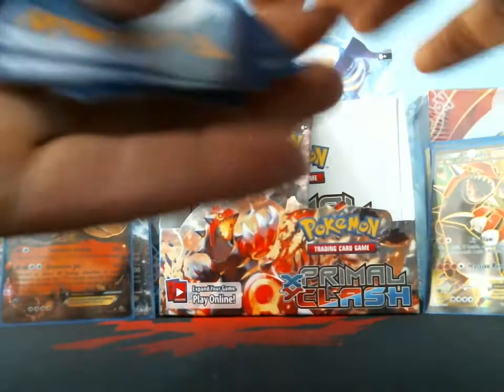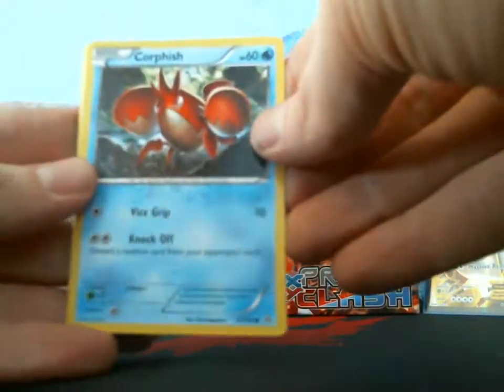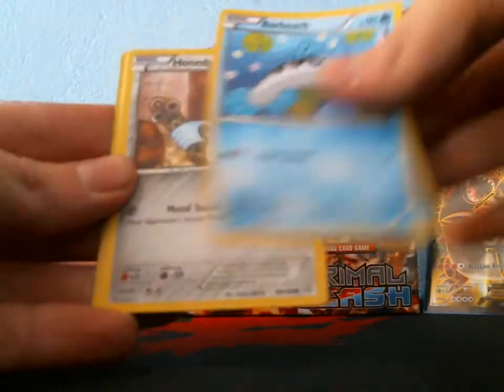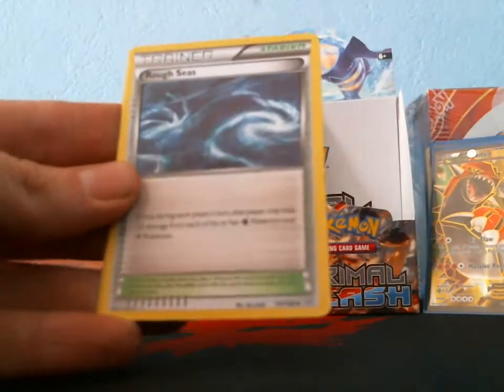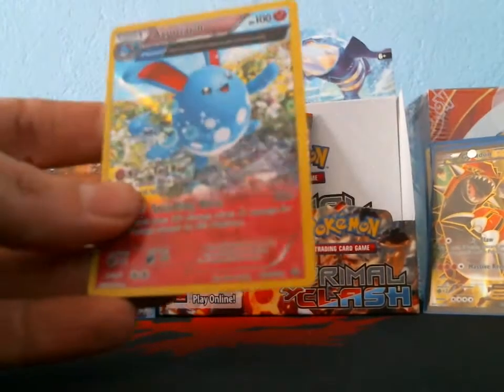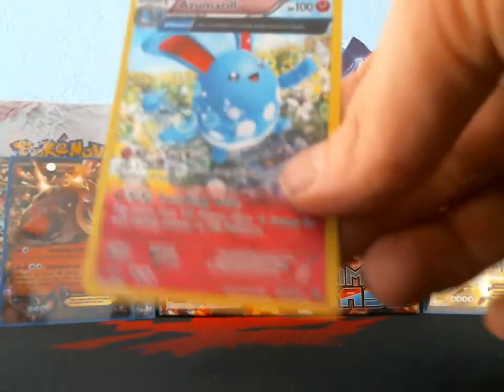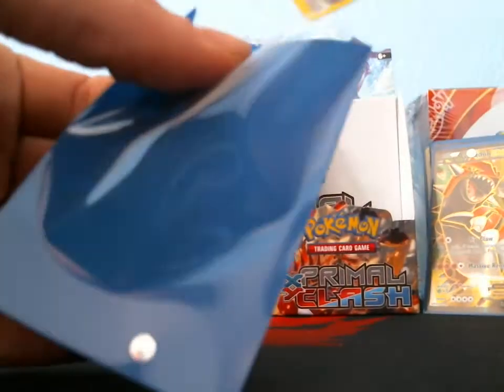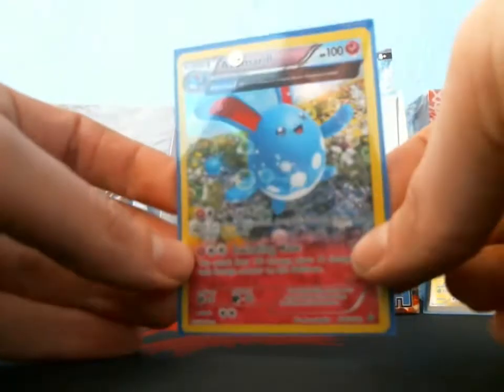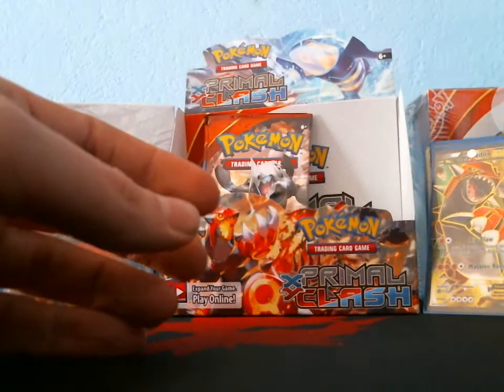Should get one more of something — either a holo or an ultra rare. I got a Corphish, Tynamo, Weedle, Barboach, Honedge, Combusken, Rough Seas, Mr. Mime, reverse Energy Retrieval, and a holo Azumarill — that might be the last one of this box, unless this is one of those weird ones where you get 13 total holos and ultra rares. We'll see if that happens.